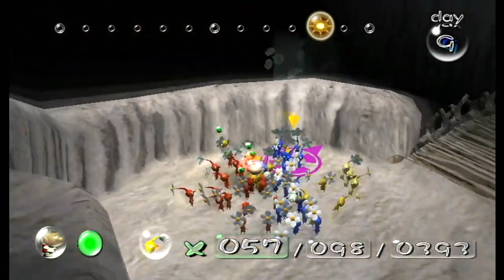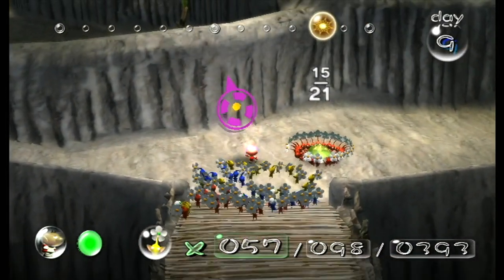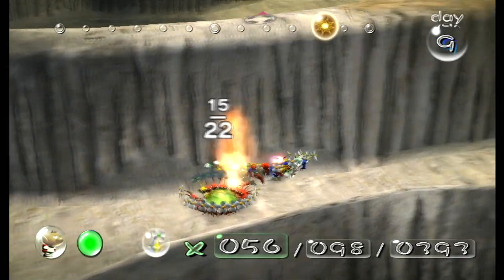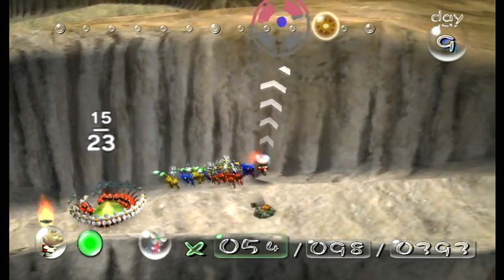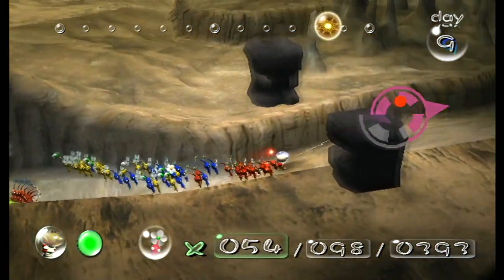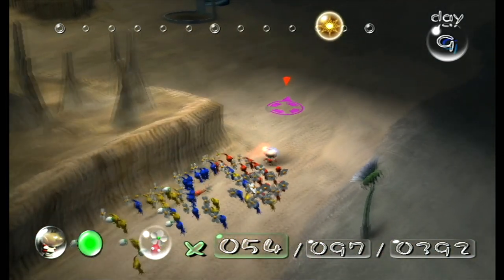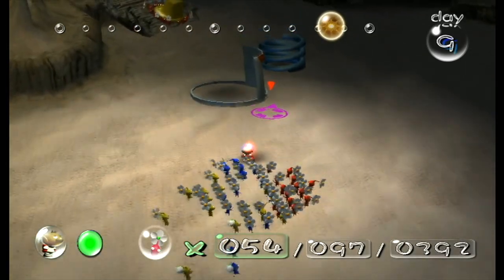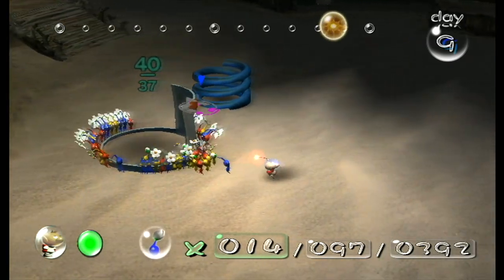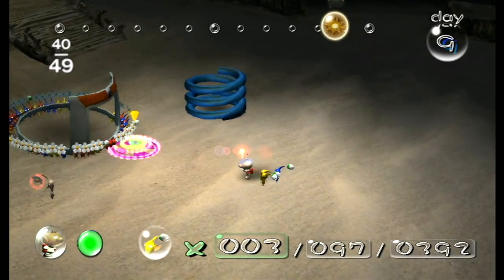It can be really hard to get the Pikmin to do what you want them to. Everybody hug the wall this time. We lost the yellow — not sure why we're losing so many Pikmin on that flamey tunnel. I don't think I've ever lost Pikmin on that before. It is what it is — survival of the fittest, boys. If you're not smart enough to stand out of the way of fire, then survival of the fittest, I'm afraid.